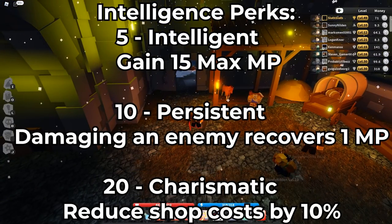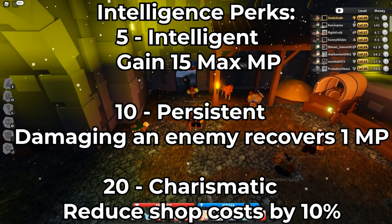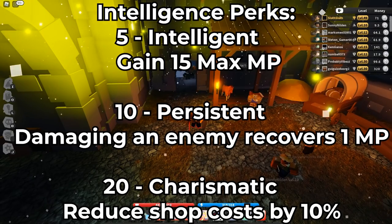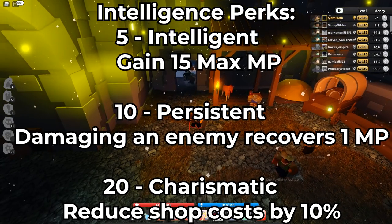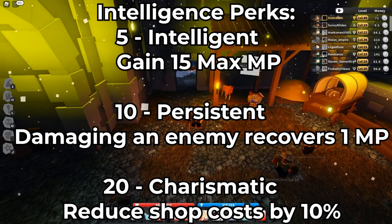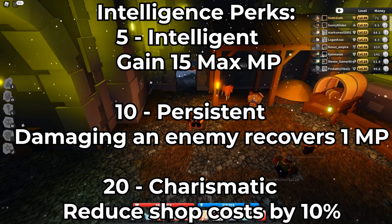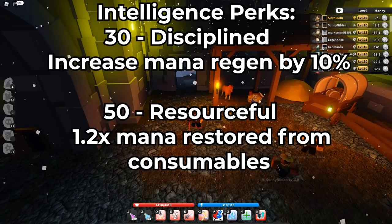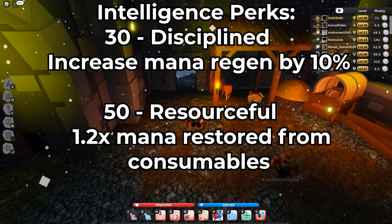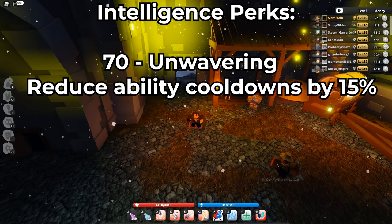For intelligence perks: 5 intelligence gives 15+ max MP; 10 intelligence means damaging an enemy restores 1 MP — really good for clerics using multi-venom bomb since they're attacking so fast they're constantly getting MP; 20 intelligence reduces shop costs by 10%, though the UI won't show the discount but you are getting it when you buy things with silver or gold — it doesn't work with the spider queen shop or mushroom apocalypse shop; 30 intelligence increases mana regen by 10%; 50 intelligence gives 1.2 times more mana from consumables; and 70 intelligence reduces ability cooldowns by 15% — that's a really good one.